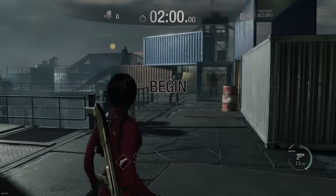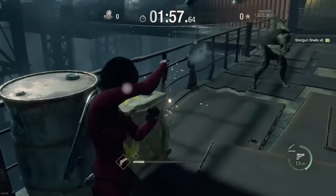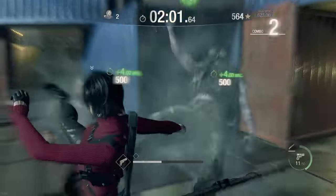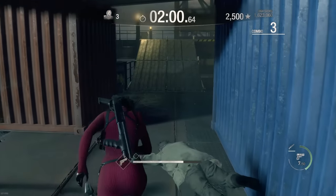The first thing we're going to do is look for the chicken and grab the golden egg. This will give you 50,000 points. I didn't do it with Ada here, but look for the chicken, kill the chicken, grab the egg.